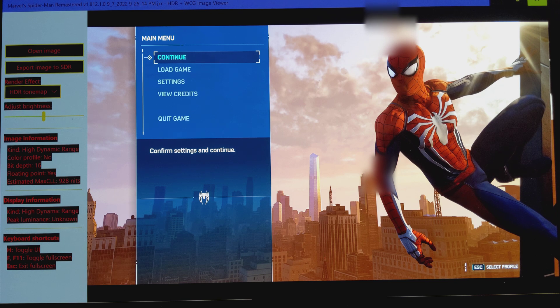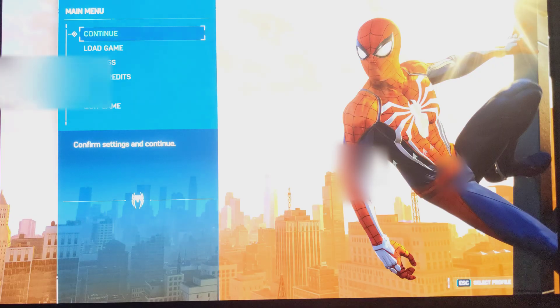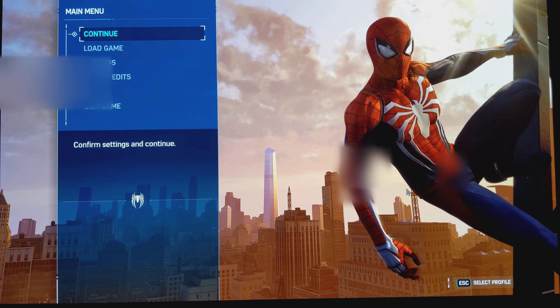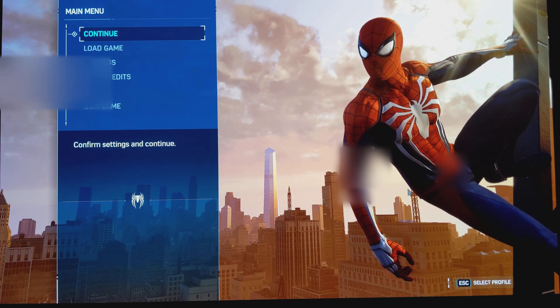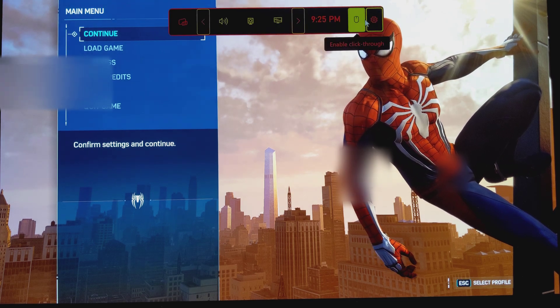That's how you do it. Windows Auto HDR for supported games looks absolutely phenomenal. When you open the game, you'll see a message pop on the screen telling you your game is going to be enhanced with Auto HDR. For supported games, this is looking phenomenal.